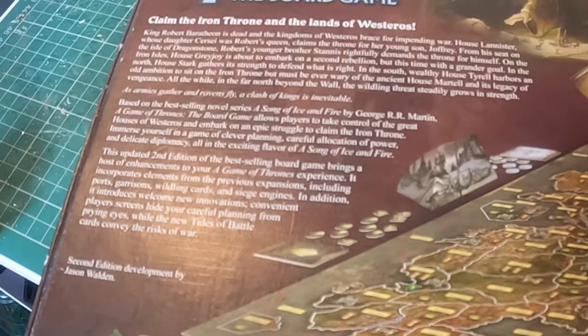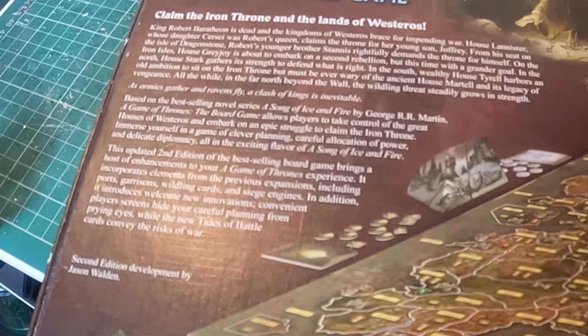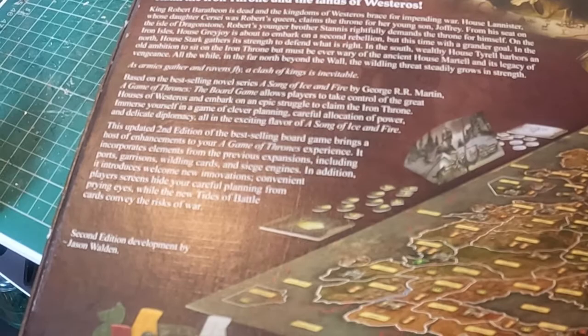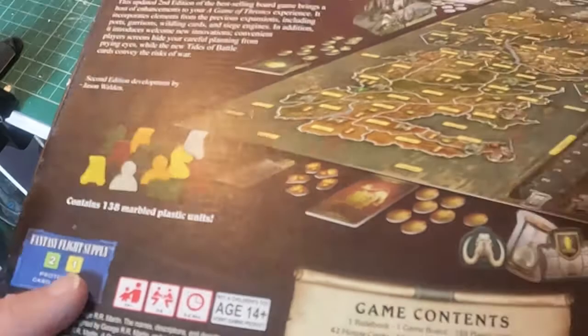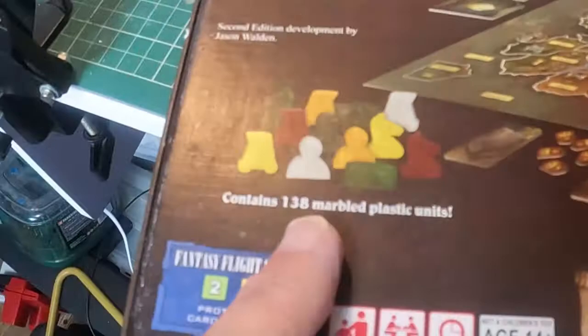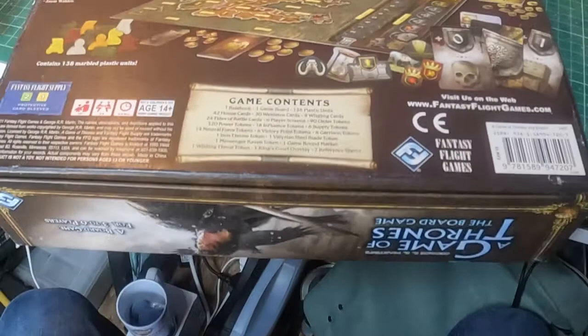This is a game based on a best-selling novel series. This updated second edition brings a host of enhancements - edition one was a basic game and then they brought out add-on bits and bobs, so version two includes all of those, including garrisons, wildland cards, siege engines, and convenient player screens. Contents: a rule book, game board, 138 plastic units, a slew of cardboard counters, and a big board of Westeros.